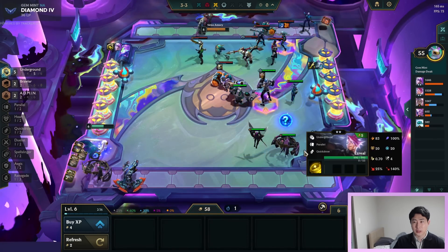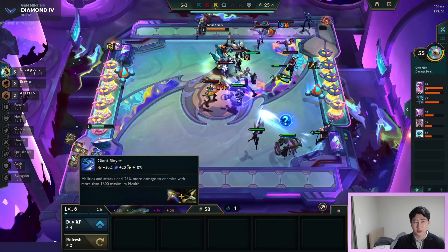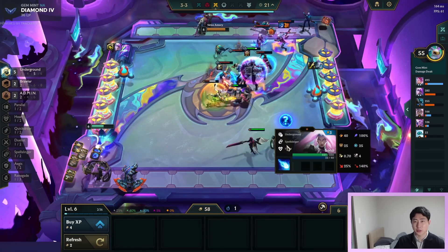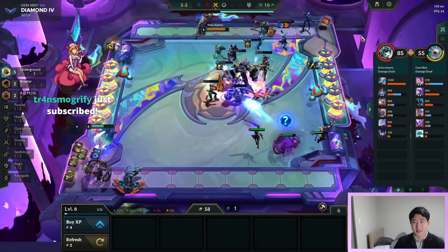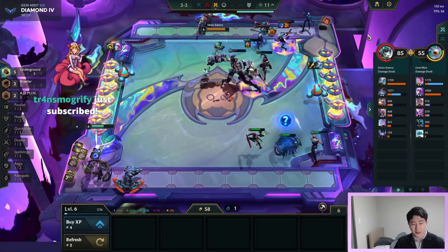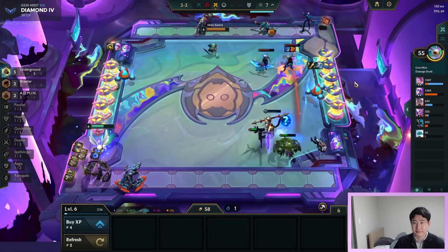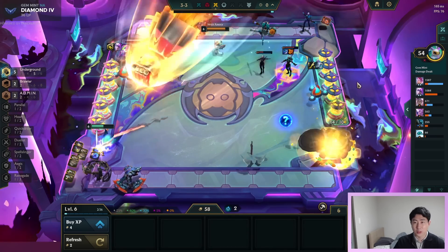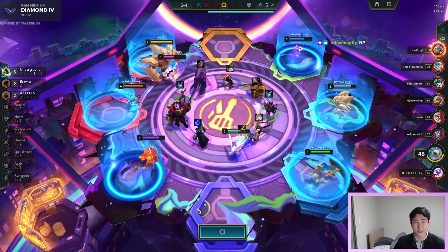Ezreal is an AP champ and I only have AD items. Sona is also AP, so my items are not looking too good for the back line. I guess I'm gonna have to play three-star underground reroll. Six underground dream, let's go!